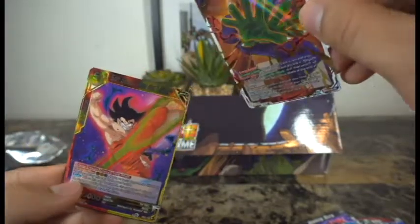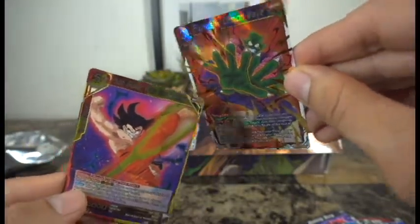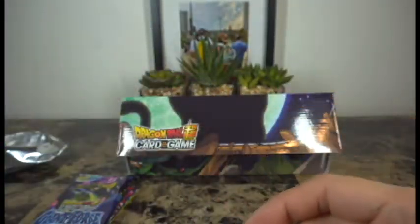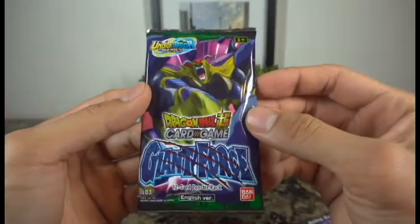Goku's going for the kick and Demon King Piccolo is trying to block it — take a look at that! Awesome pulls here. I'm satisfied with these two pulls; even if we don't get any other cool pulls, I'm happy with those two.